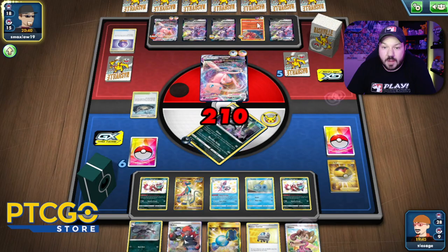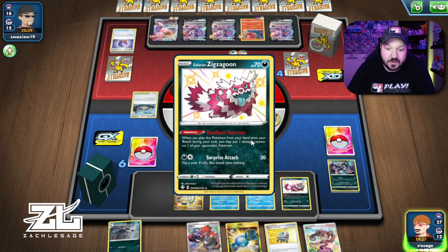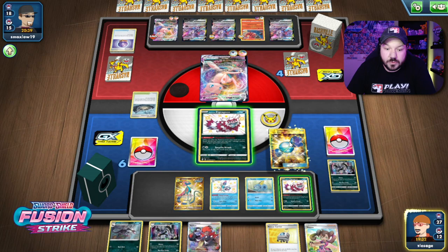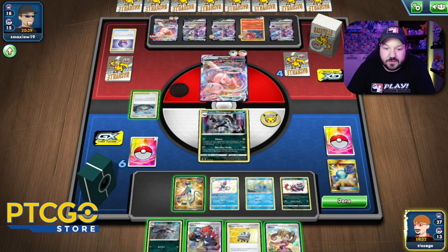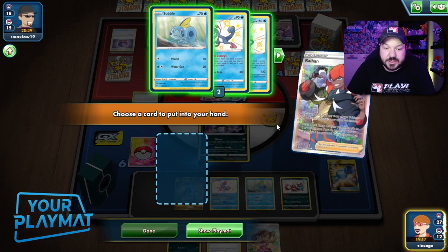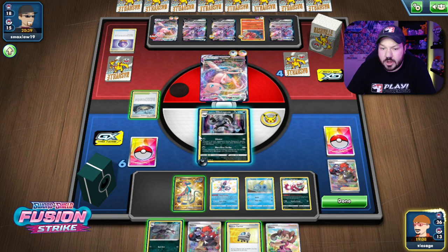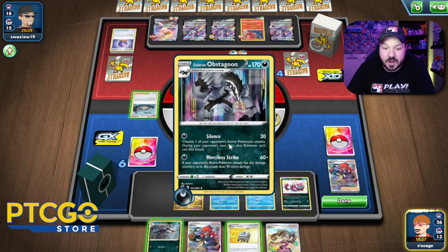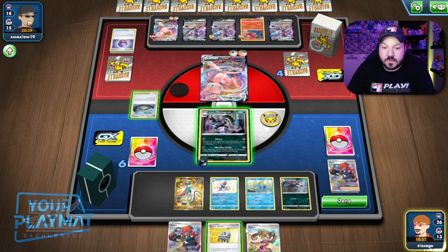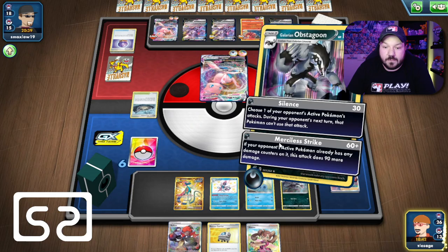I don't know why they attached a Psychic Energy to the Oricorio, but they are going to get the knockout. Let's go ahead and send up Zigzagoon — that's quite the fitting Pokemon. We did get the Rare Candy and an Obstagoon. I'm going to go Raihan and search for the Energy there, then grab my other Raihan so we're all set up. They still have to go through five prize cards. We're going to go Quick Shooting onto the Oricorio again, trying to get as close as we can to some freebie prize cards. There's no reason not to evolve — we've already used all our things.